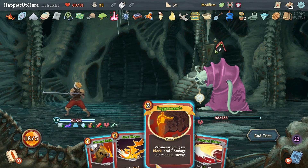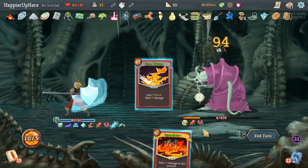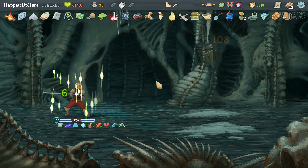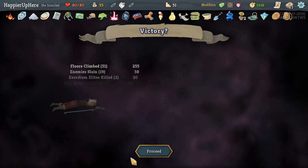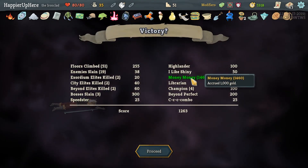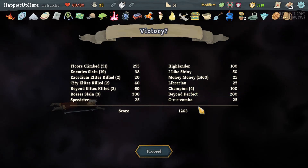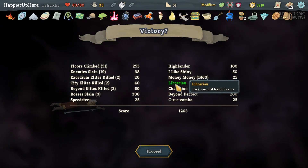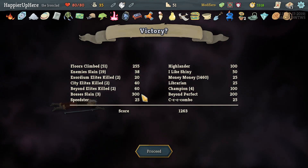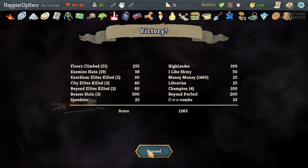We should be fine. I don't think we can Feed - and we won't get extra score from Feed, but I'll do it anyway for the damage. I think we perfected all bosses, not all elites though unfortunately. Other than the elites, this went pretty well. For the bosses I think we did well. We probably didn't get too many extra modifiers - we got Highlander, we got Speedster for less than an hour, Highlander, I Like Shiny, just barely got Money Money Librarian, we had more than 35 cards, we did get Combo. Beyond Perfect, but we did not get the 100-damage achievement.